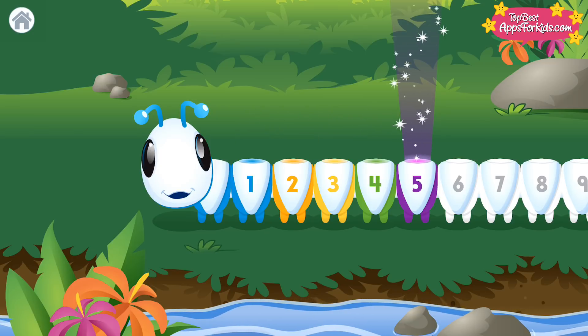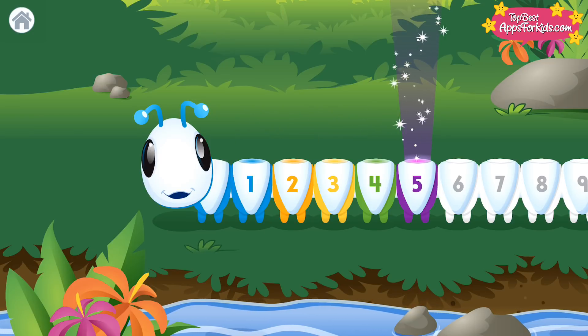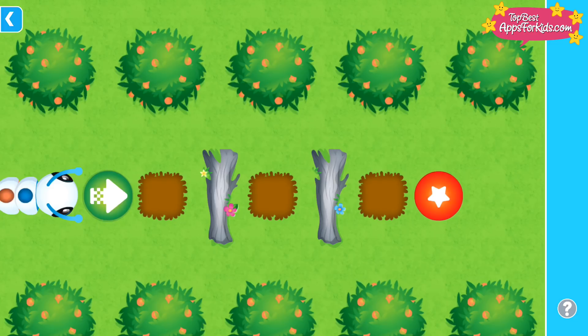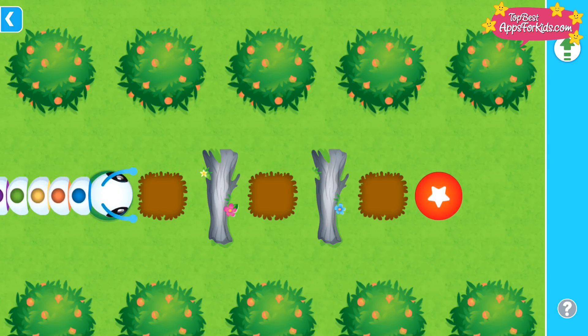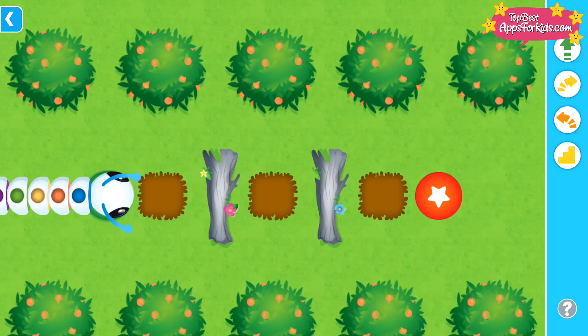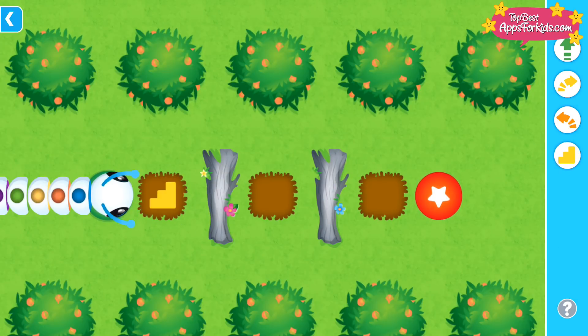Choose a level. Level five! Climb! Use the climb command to make me climb over a log. Help me find my way to the target. Drag the commands to the correct spots along the path. Then, tap the target.